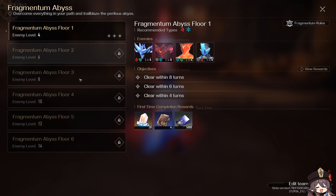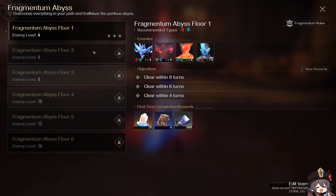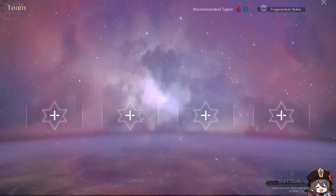Okay, so here's how you get your stars — with these objectives here. Clear within eight turns for one star, or four turns for a three-star rating. This will probably change in the final game; they seem to be throwing these out so we can get characters and stuff. There's no gacha currently in the closed beta, but I have a feeling that's going to change once the full game is out.